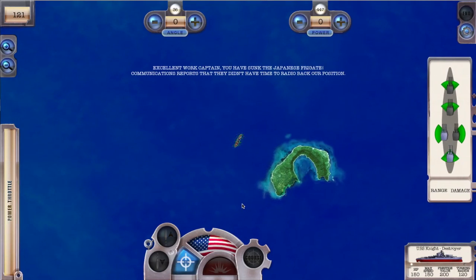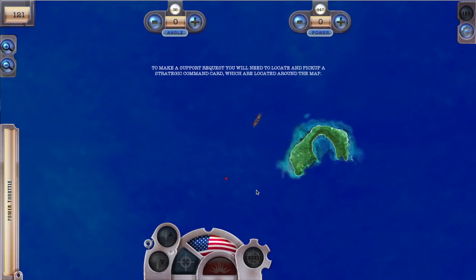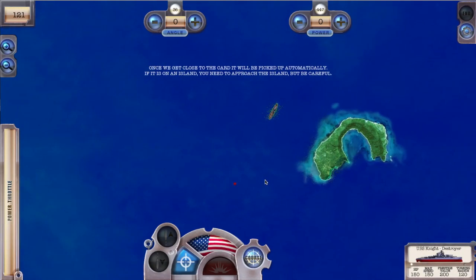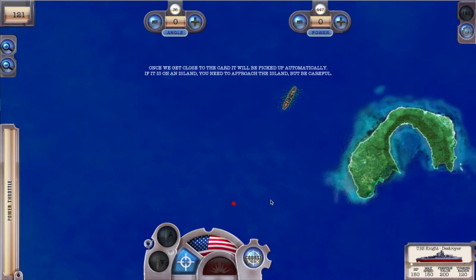You've sunk the Japanese frigate. Communications reports they didn't have time to radio back our position. Now that you have a kill under your belt, you can access strategic command to request support such as air strikes, emergency repairs, and sabotage. To make a support request, you'll need to locate and pick up a strategic command card, which are located around the map. Once we get close to the card, it will be picked up automatically. If it is on an island, you need to approach the island, but be careful.